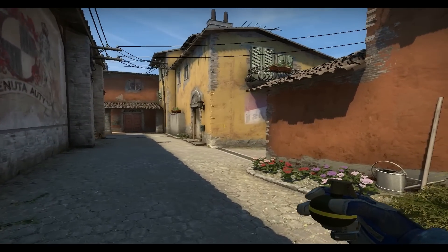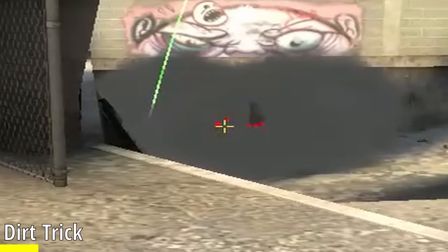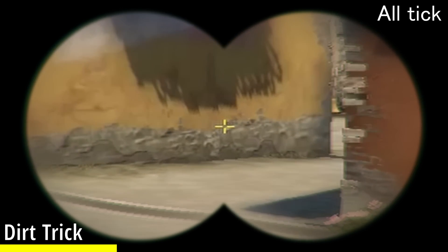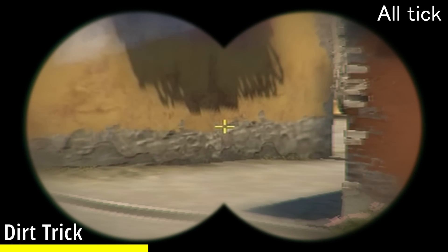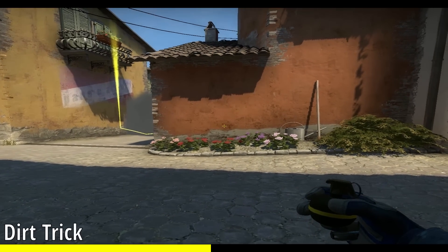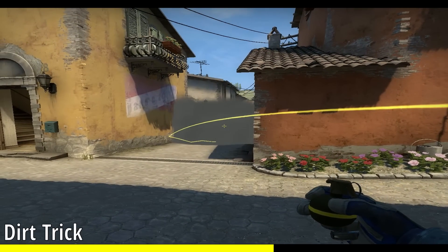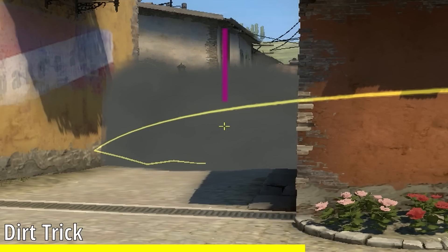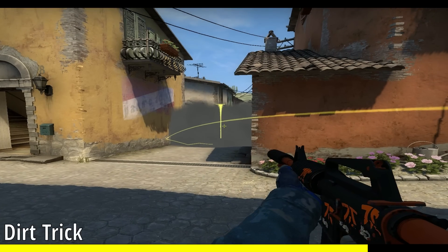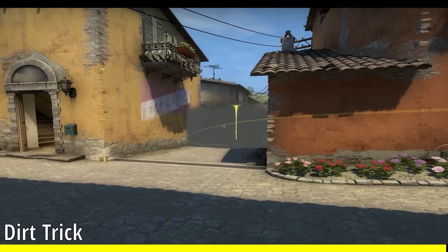A cool trick that not a lot of players know about is that if you kick up dirt behind a smoke, you can actually see silhouettes. Come into this corner right here, look for this mark on the wall and look at the left side of it, and throw your smoke. Then in the same spot, crouch and look for this dot. Without moving your crosshair, walk to the left until your crosshair is vertically in line with the corner of this building here, and then just throw your nade. It'll kick up all the dirt, and you can see everyone behind the smoke and have information that way.